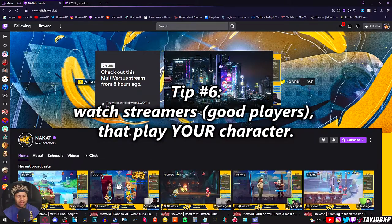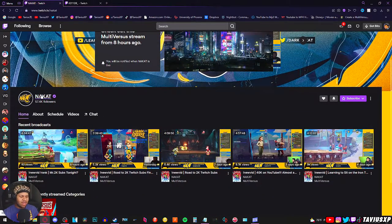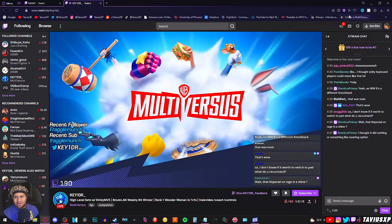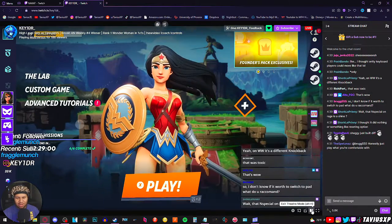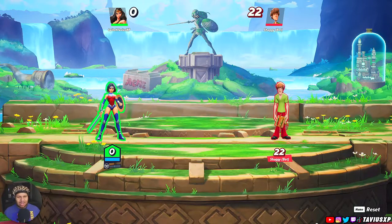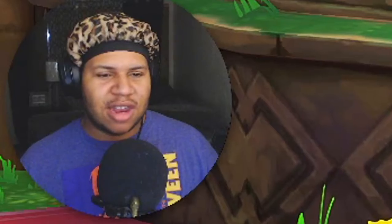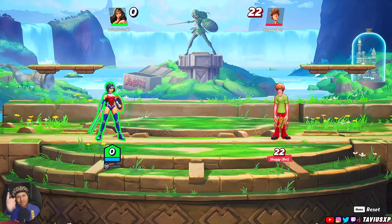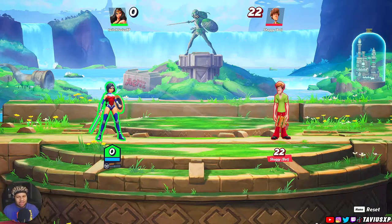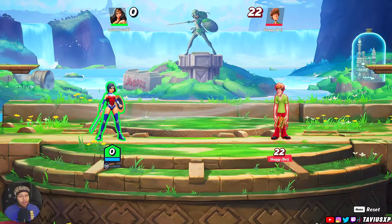Also, watch streamers that play your characters. I'm a Wonder Woman main, so someone I can go to is Nakat, the EVO 2022 winner for MultiVersus. There's also Key1dr, another streamer who's pretty good with the character. Find someone competent to watch — it could be someone slightly better than you or pro level. Just know what is good to learn and what isn't; that comes with experience. You'll be surprised how much you can learn watching someone do a combo or setup you never knew about before.